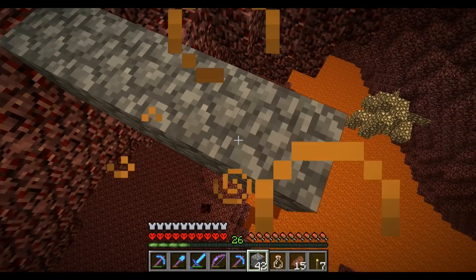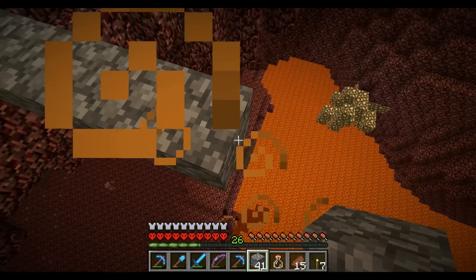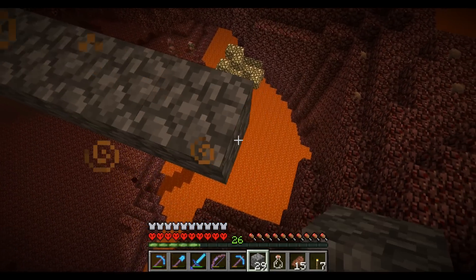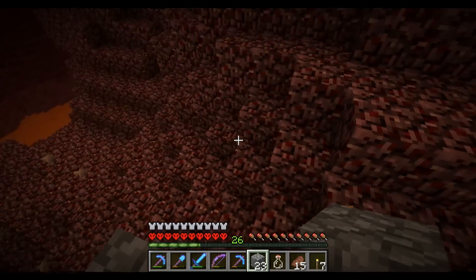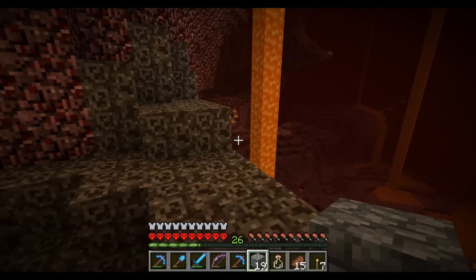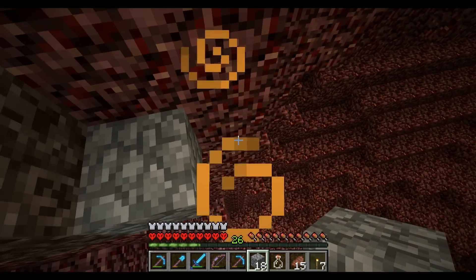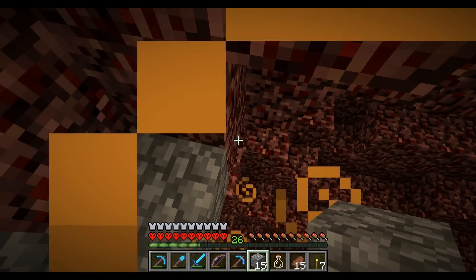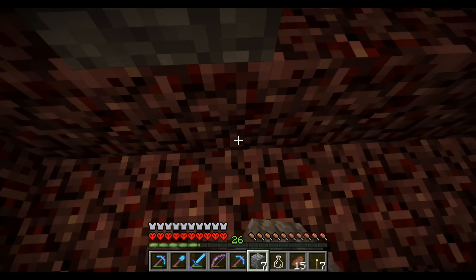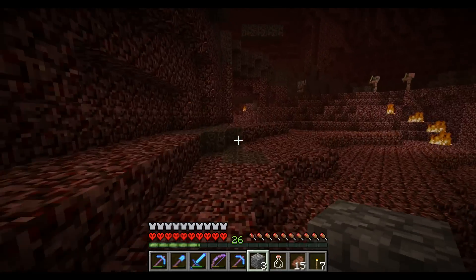That magma cube would have knocked me off - I would have been super upset. Those little bastards, stop trying to make my life difficult. Actually, I think I have a portal set up in my ender chest for just such an occasion. Go figure that I'd actually be prepared for something I wasn't intending to be prepared for. Let's see what we've got.